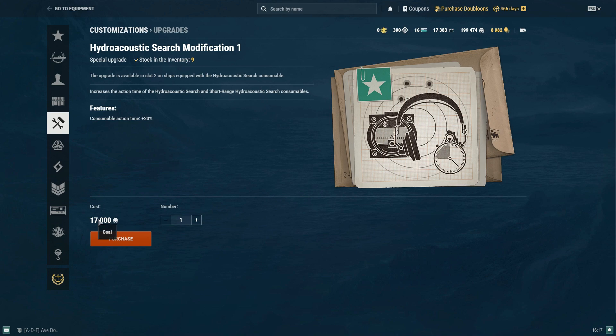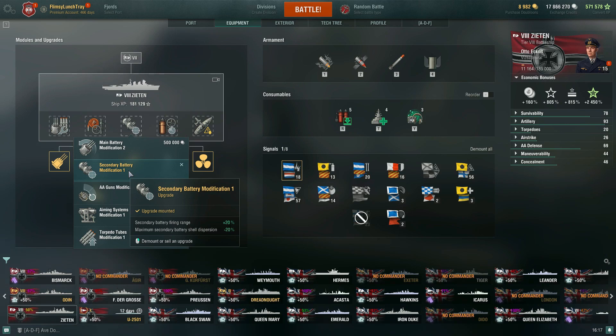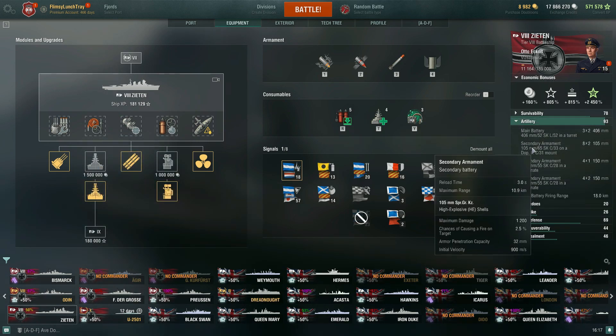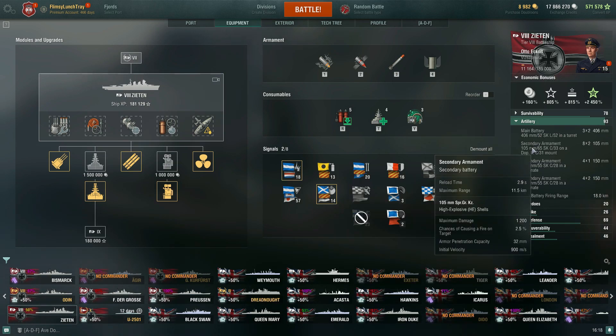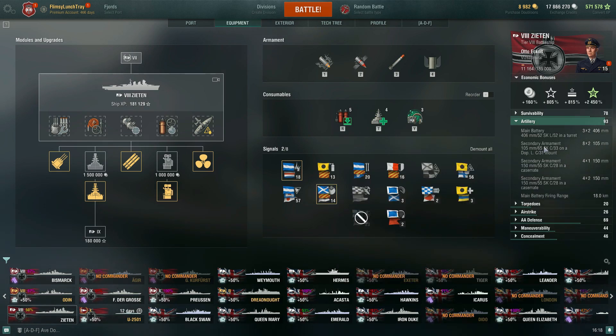I just haven't done it because I'm waiting to use that coupon for Prince Ruprecht and Schlieffen, since I don't know how often I'll be playing the Zieten yet — I fancy my Bismarck at tier eight. For the third slot, definitely want to go for secondary battery modification 1. This improves your secondary battery firing range by plus 20% and maximum secondary battery shell dispersion negative 20%. This helps extend that secondary range out to currently 10.9. With the Mike Yankee Soxisix signal we go up to 11.5 kilometers. It also reduces our dispersion — tighter grouping — and our reload time: without it 3 seconds, with it 2.9.